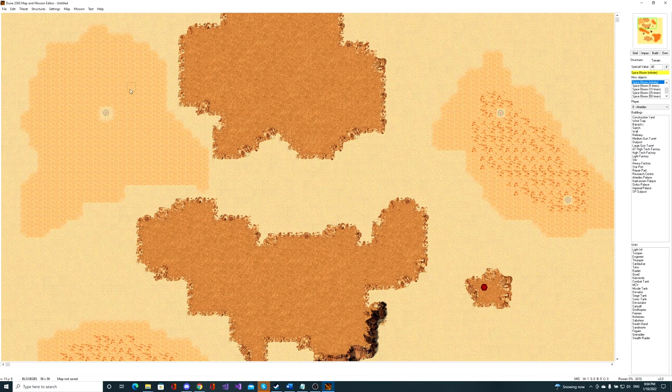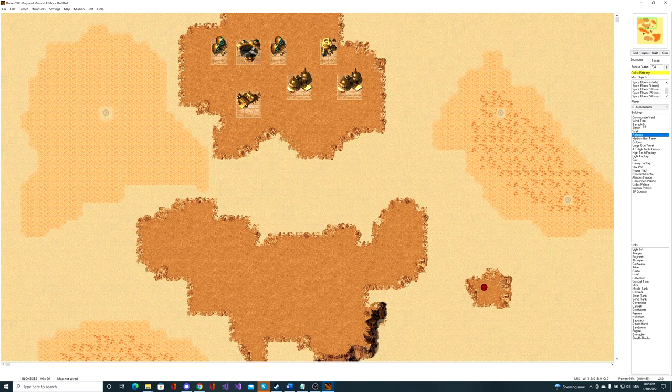Let's quickly put down buildings. Our allies will be the Mercenaries. Give them a light factory, a barracks, and two refineries. Always check the power shown at the bottom - it's showing 91% for the Mercenaries, so we need to add two more wind traps. Now it's 146% - that's okay.